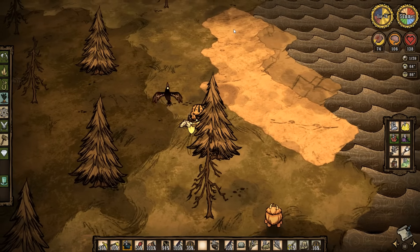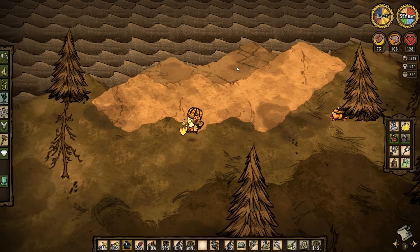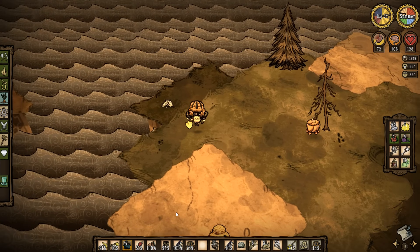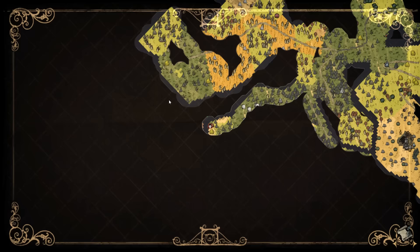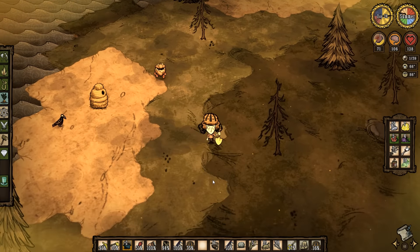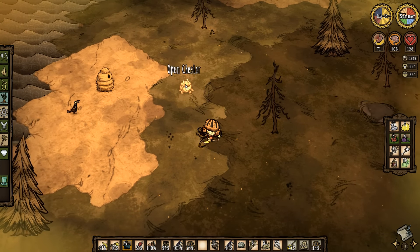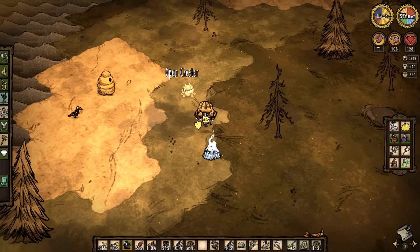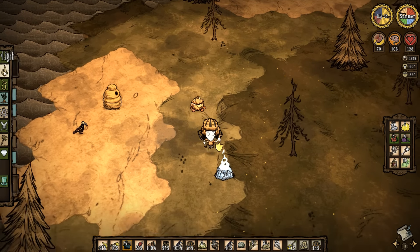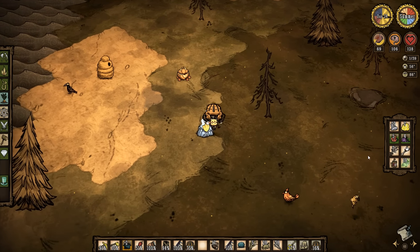Do we maybe get lucky with another one of those biomes? No, we just got teased a little bit — saw some rocky turf. A random beehive. This has got to be where our pig king is. So let's throw that endothermic fire down. Hey look, there's one piece of swamp turf. Let's get our asses cooled off.